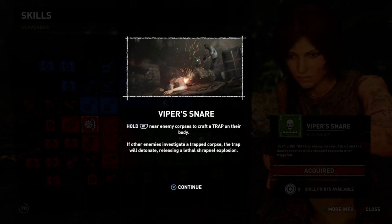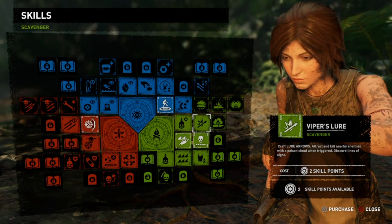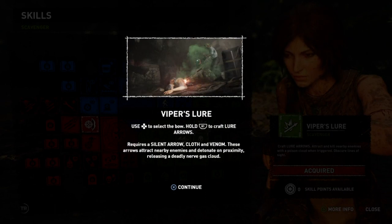Also worth noting is there's another related trophy called Specialized, where basically you've got to earn all the skills in one category — so one of the colours. You've just got to pick one and unlock them all.